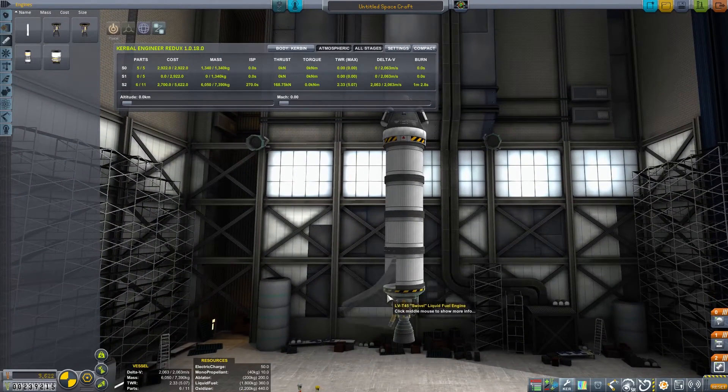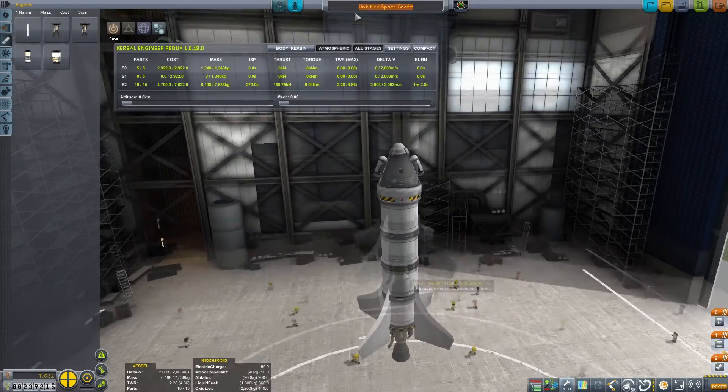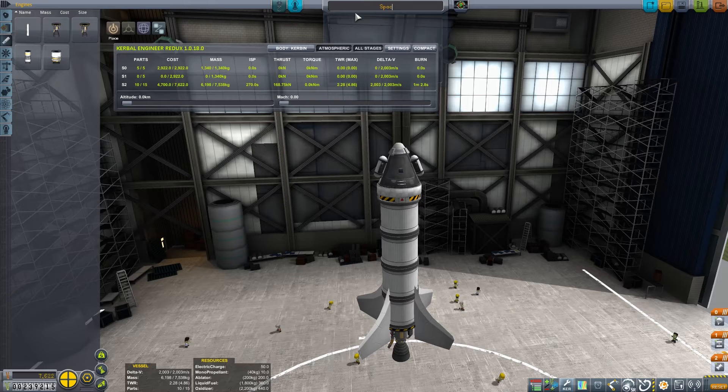Let's go ahead and bring these down as far as we can. We'll just call it Space One — we just want to get into space. And we'll save that.